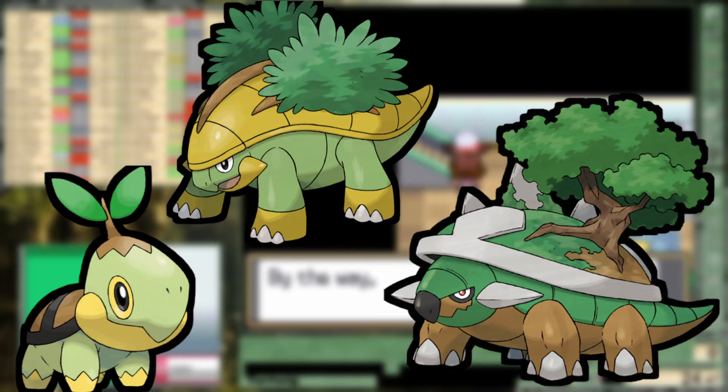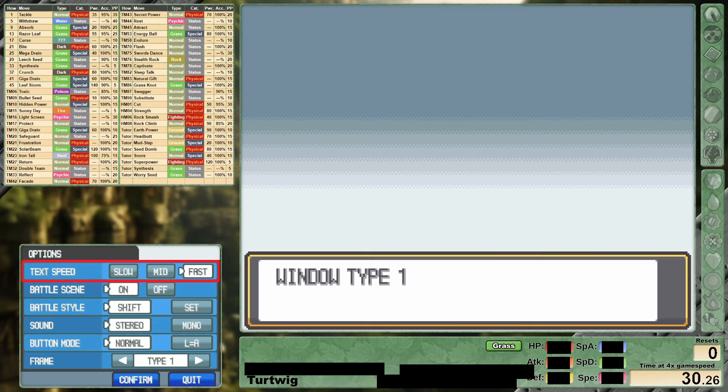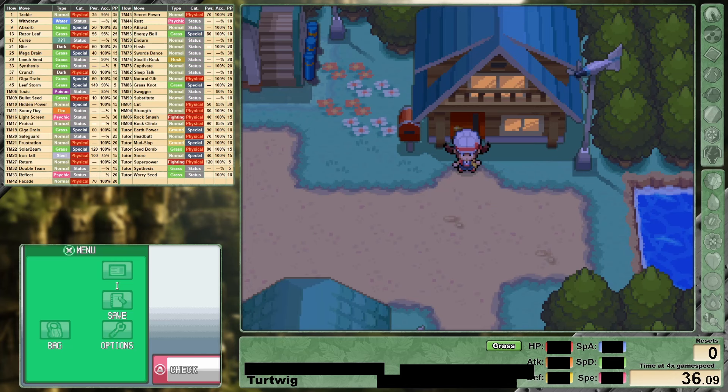Turtwig, the tiny leaf Pokemon. Grottle, the grove Pokemon. And Torterra, the continent Pokemon. Welcome everyone, I'm Exceptional and I hope you are too. In today's video we will be seeing how quickly I can defeat Pokemon SoulSilver including a bunch of post-game content, using only my starter whom I will allow to evolve.